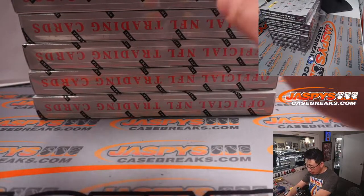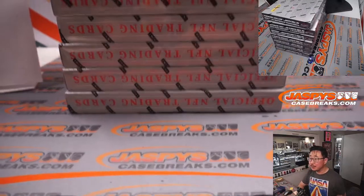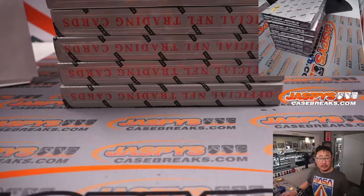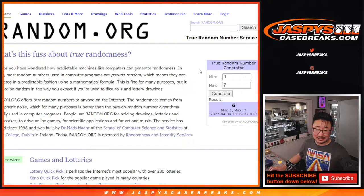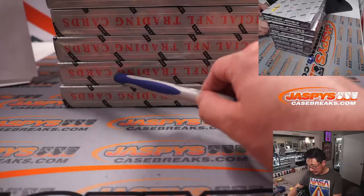There's 1, 2, 3, 4, 5, 6, 7, just from top to bottom, 1 through 7. So let's go back to random.org. I already set it up, 1 through 7. Let's generate a number. Box 6 will be the free box. 1, 2, 3, 4, 5, 6.